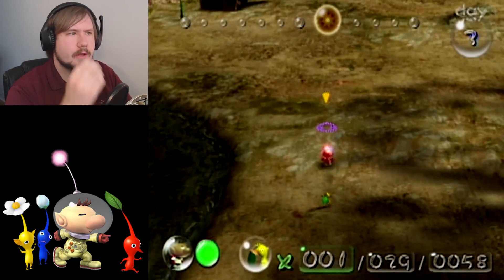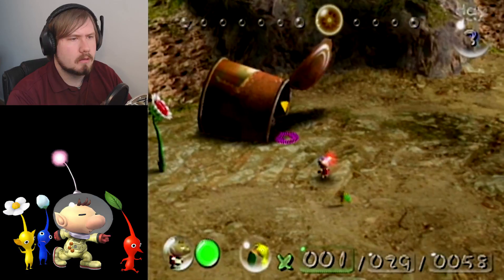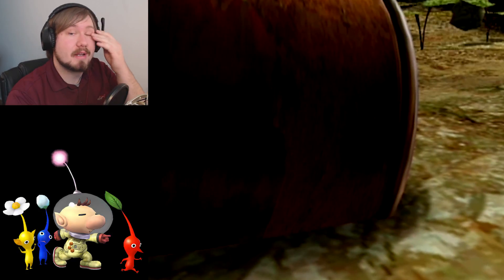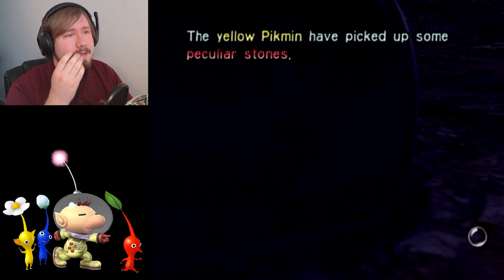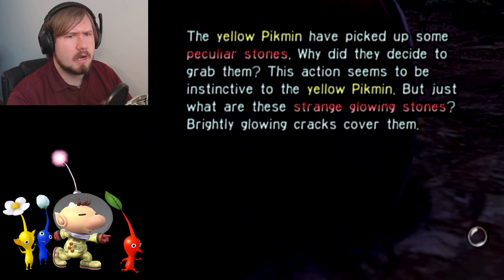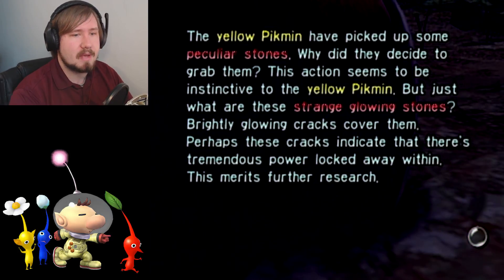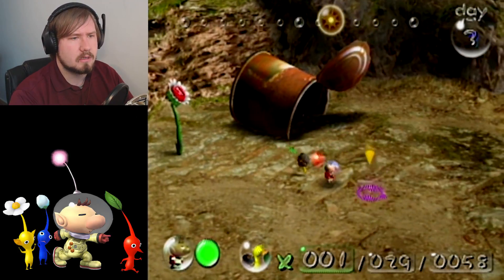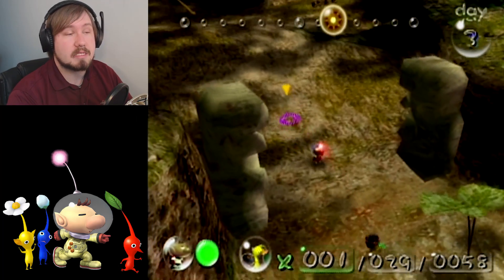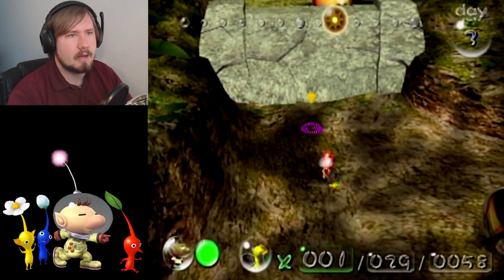Alright yellow one, come with me while they finish that - we'll go exploring. Can you pick up these things? You can! The yellow Pikmin have picked up some peculiar stones. Why did they decide to grab them? This action seems to be instinctive of the yellow Pikmin, but just what are these strange glowing stones? Brightly glowing cracks cover them - perhaps these cracks indicate there's tremendous power locked away within. This merits further research. Come on, let's blow up a wall!